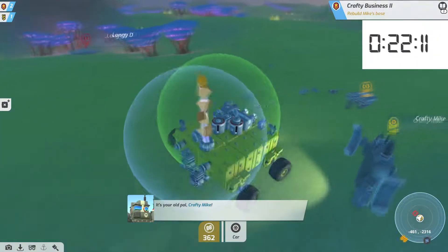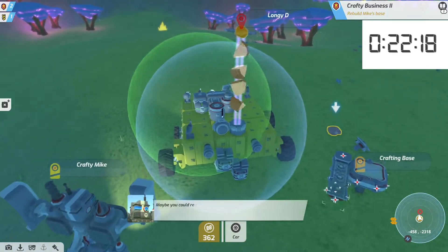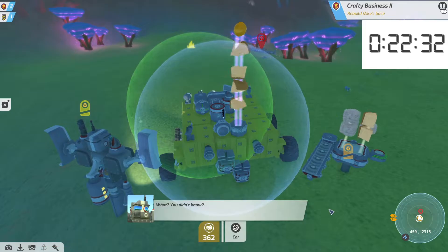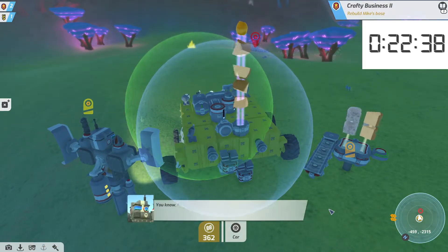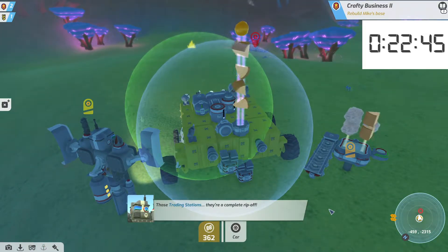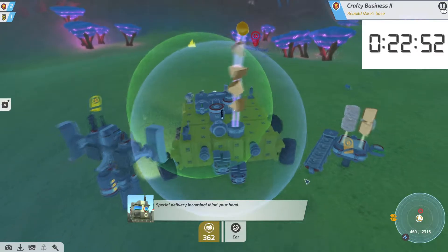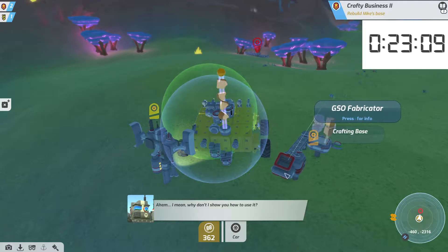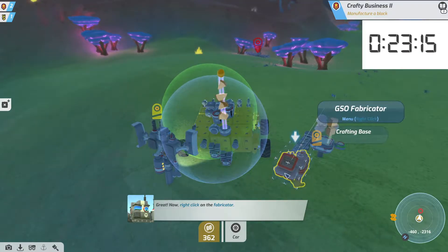So right now I've just got a clunky little thing. My real objective is to just get what I need done and get it done quickly so we can start working on the second phase of this whole thing — yep, here's Crafty Mike. The second phase is all the acquisition, refining, fabrication, and sales. This is going to be the last mission we're going to take. Crafty Mike is going to teach us all about fabrication. He's going to make us create a GSO 1x1x1 block, and then with that I'll be able to take the fabricator and do what I need.